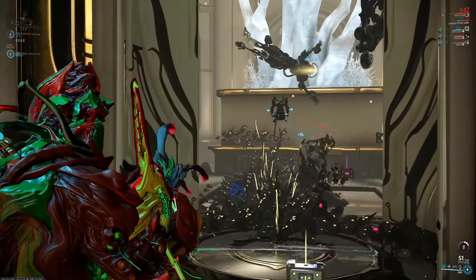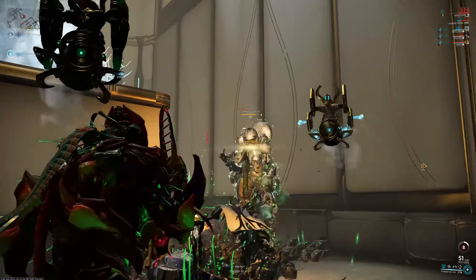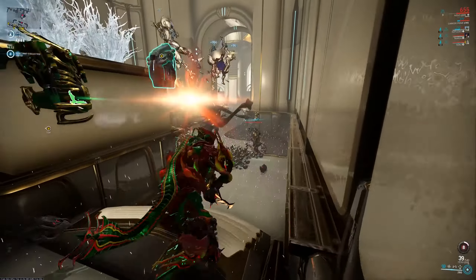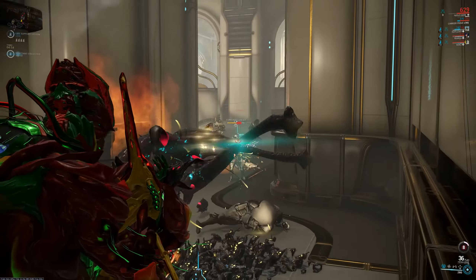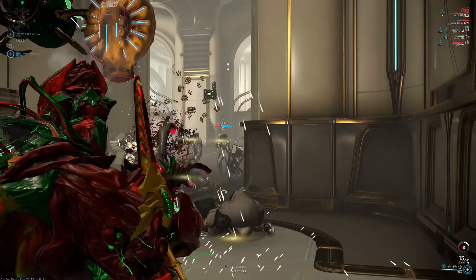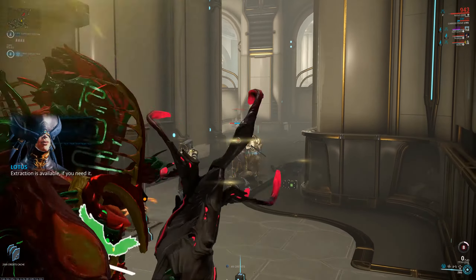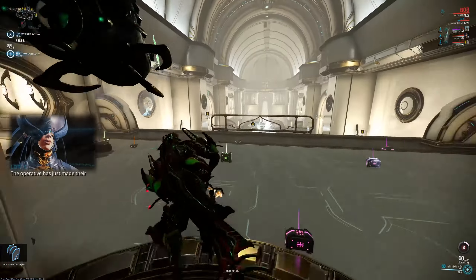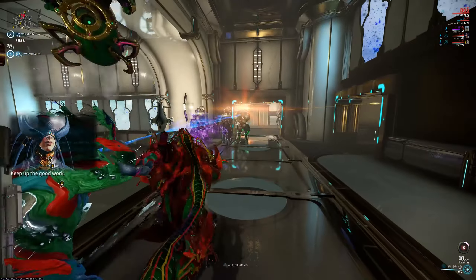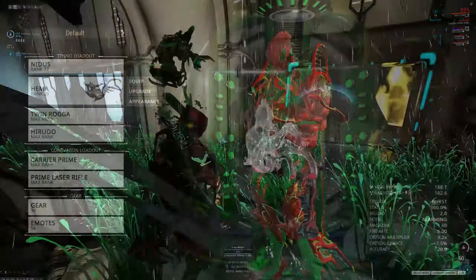The other unique feature is that your ammo pool relies on your health. How much health it uses when you reload depends on how much you fired, but from what I've experienced, a full 60-round clip will use about 3% of your total available health. So if you're good at headshots or you have something that can regenerate health, like a Rejuvenate Aura or even Nidus or Trinity, this is not really going to be a problem.